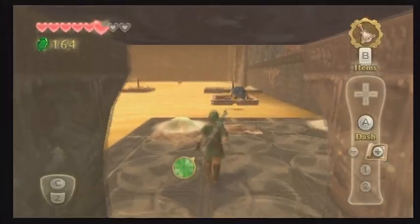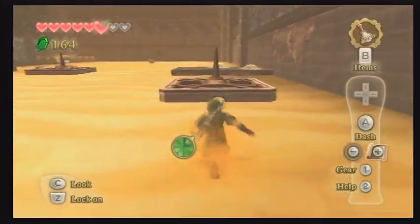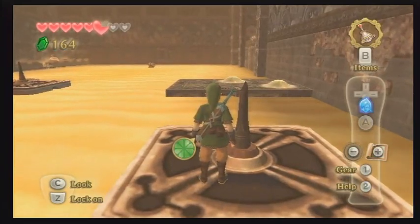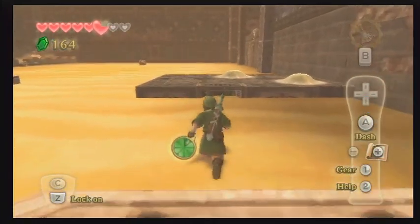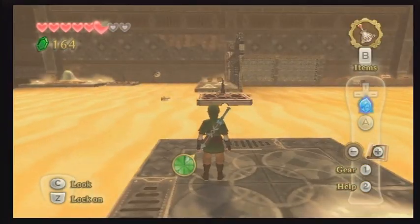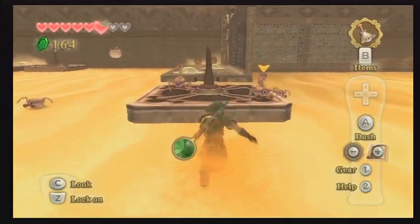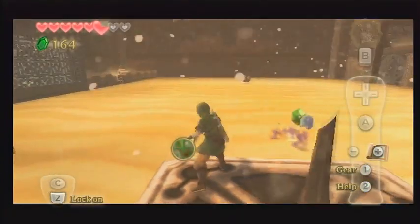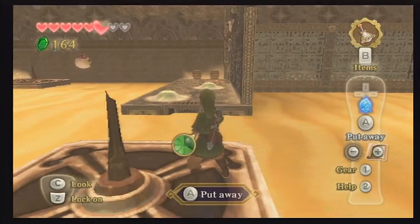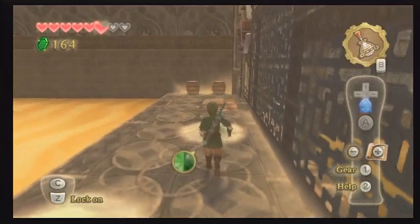Here we are in this new room. Let's blow this guy out of the way. There's a time shift crystal in this room that we'll be getting to in just a second — it will transform everything quite radically. For now we just need to run across the quicksand. Make sure you take a break when you get to every platform, otherwise you'll drown in the quicksand and be sent back to your last standing location.